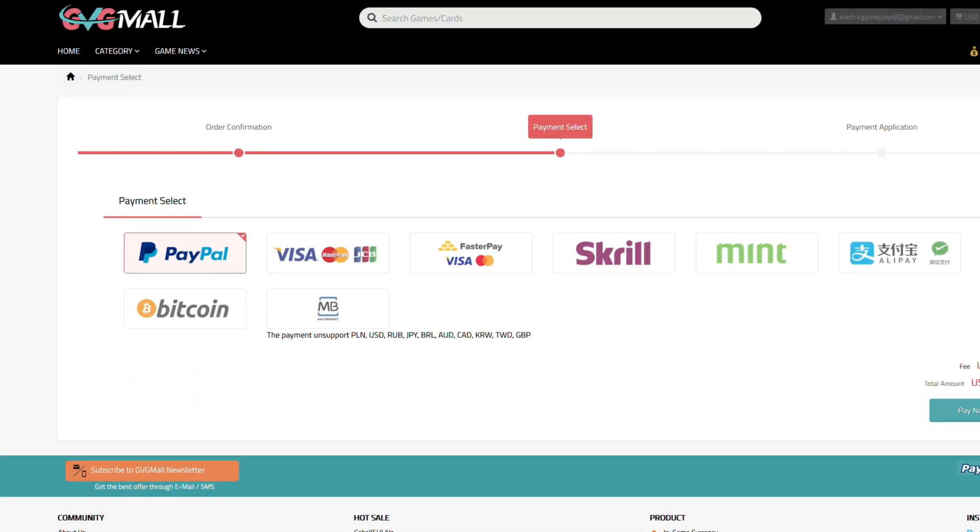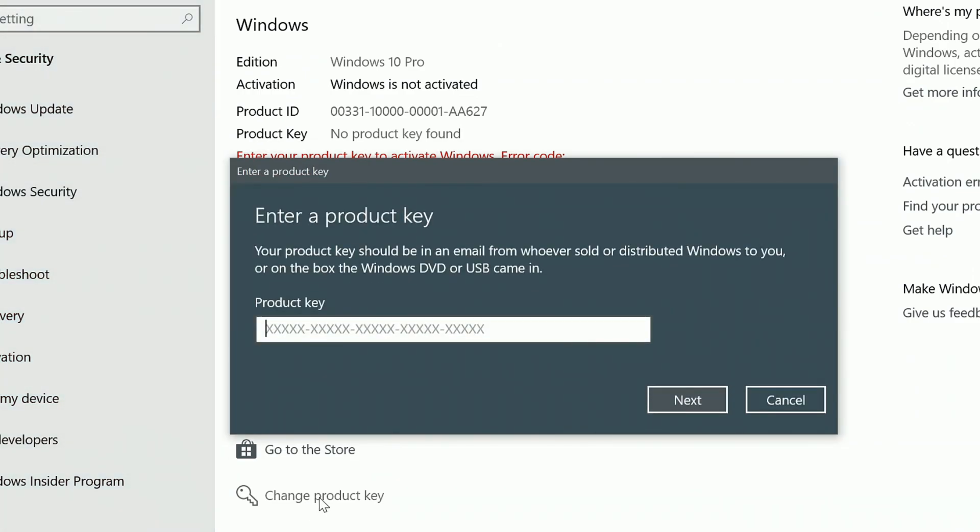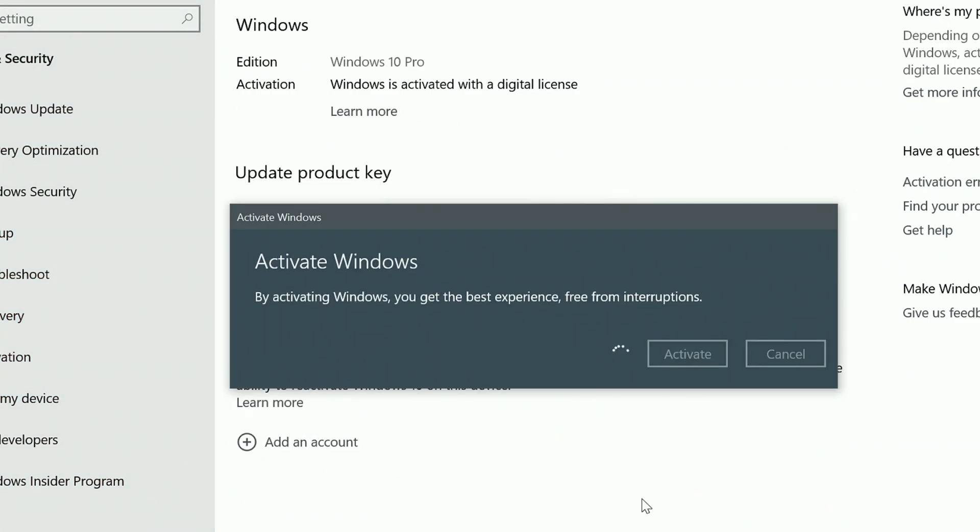After the payment, you'll receive the key in no time, and you simply need to enter it in your Windows settings, and BAM! You have an activated system.